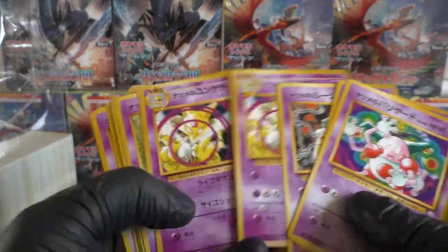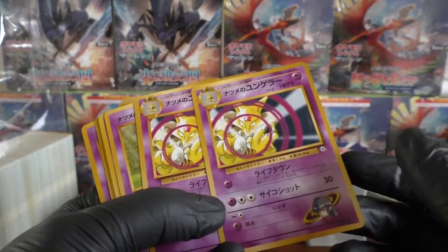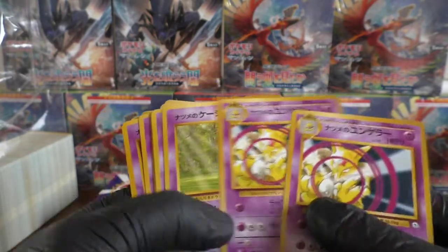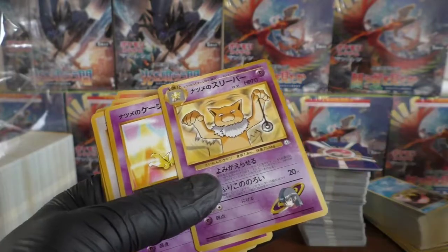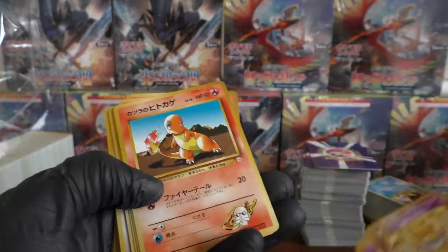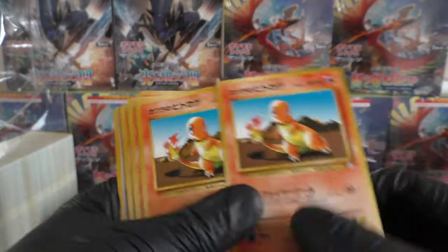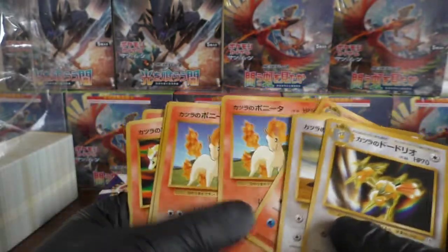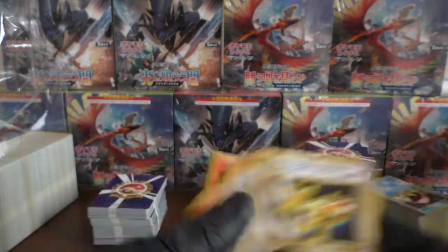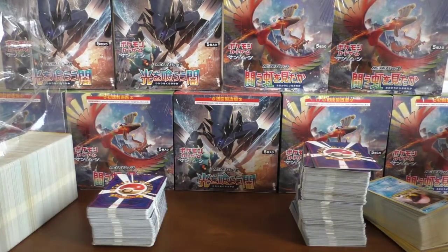Sabrina's Mr. Mime. Come on. We've got some cool Sabrina's Kadabra — looking nice. Sabrina's Hypno looks pretty cool. We're still on Sabrina's cards and going back to Blaine. Looks like nothing's coming out just at the moment there.